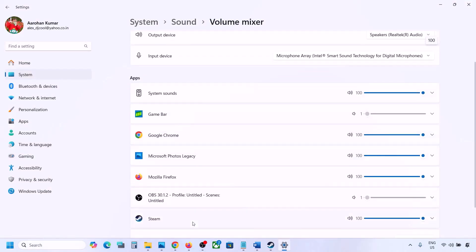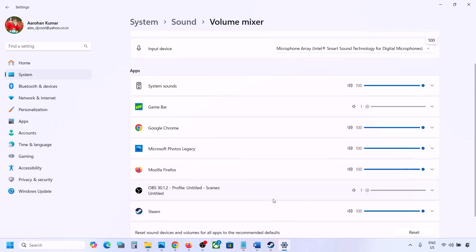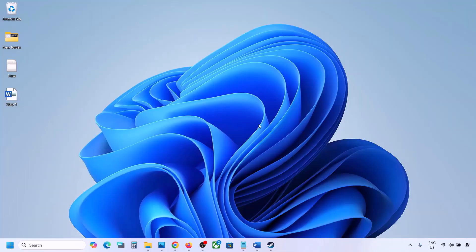In the Volume Mixer, you will see your game if it is currently running. Launch the game first, then come back to Volume Mixer. For your game, make sure the slider is set to 100.